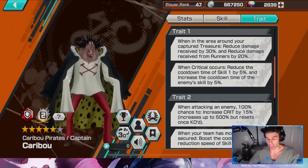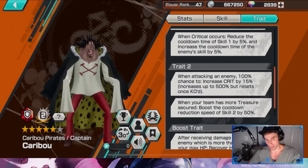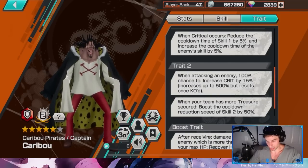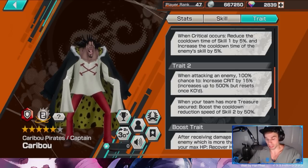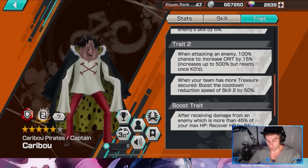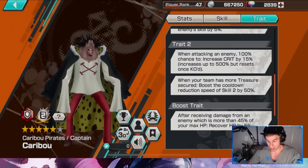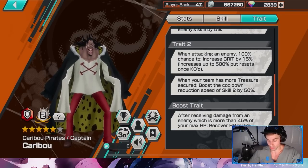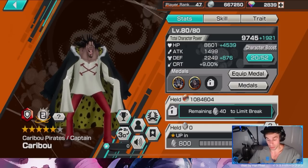When near your treasure, reduce damage by 30% and an extra 20% from runners — so kind of more of a runner counter. King traits: when a critical occurs, reduce the cooldown of Skill 1 by 5% and increase the cooldown of the enemy skill by 5%. When attacked by an enemy, 100% chance to increase crit; when attacking enemy, 100% chance to increase crit by 15%, up to 500. When the team has more treasure secured, boost the cooldown reduction speed of Skill 2 by 50%.